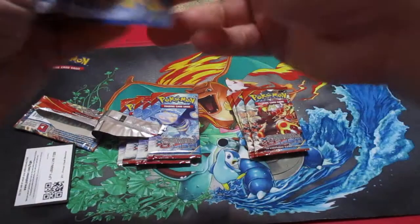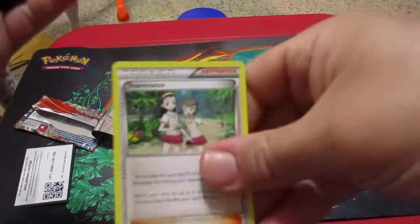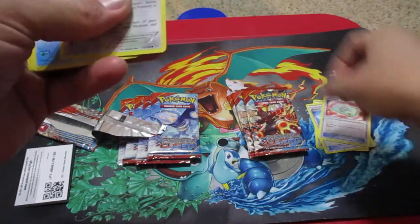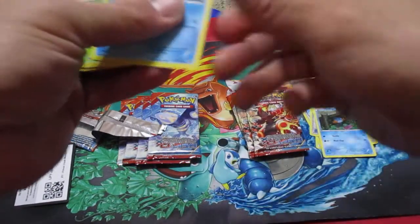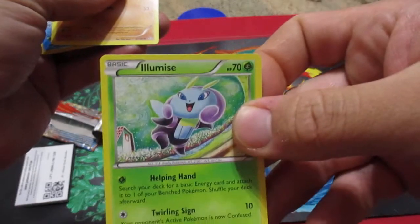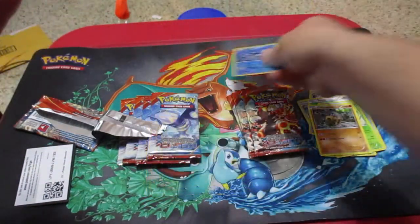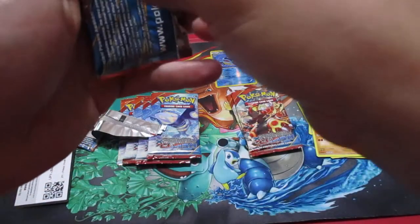There's a Coal Card. We have Teammates, Fresh Water Set, Weakness Policy, Vending Machine. Phoebus, a little Marill, Hippopotas. We have a Reverse Wishcash and a Staryu. Alright, let's go to the next pack.